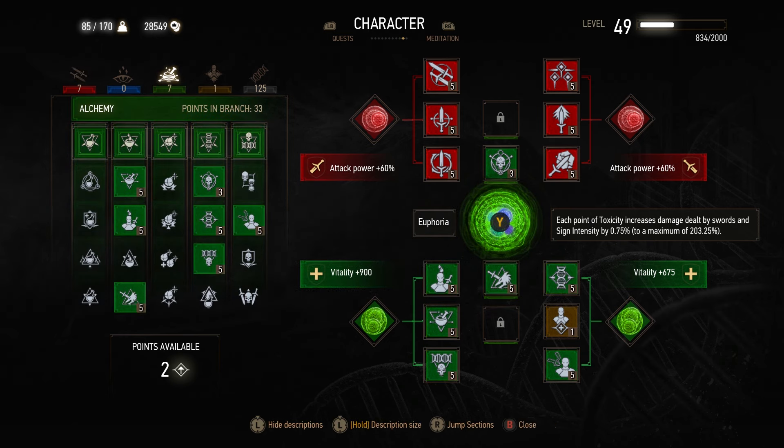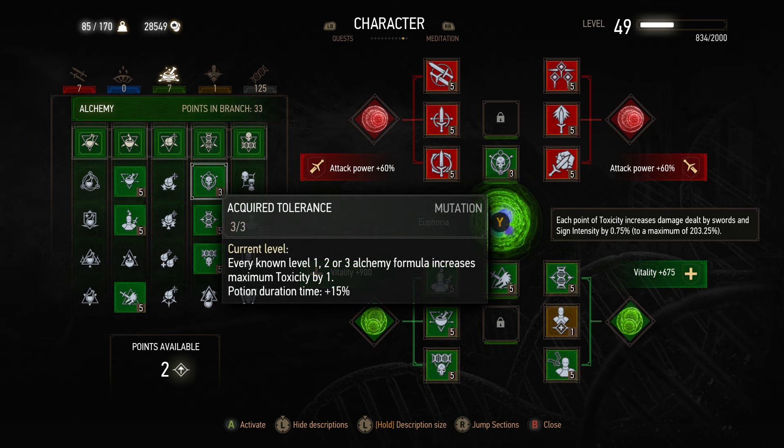Moving on over into the Alchemy tree, the first thing we're going to want to pick up is Acquired Tolerance. This is hands down probably one of the best abilities in the game — in my opinion it should be used in every build. When you have all your alchemic formulas and you have this at level 3, you'll have enough toxicity to where you can use 3 decoctions without exceeding the safe threshold, and 3 decoctions at once is very, very powerful.